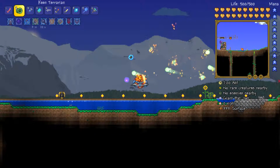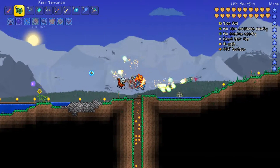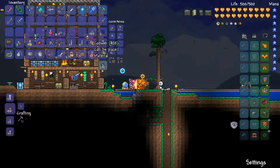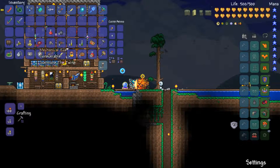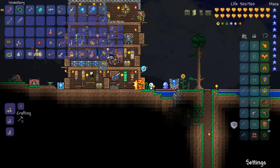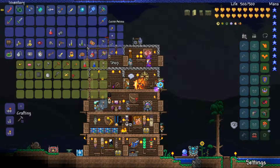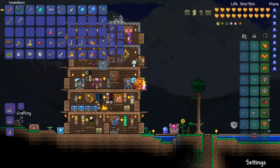Now we have a lot further range because of the white string. We're going to want some more gold, so let's use the pirate map I saved for nighttime — a fun little event. I also made some potions that make enemies drop more gold. To craft them, all I did was use a bottle of water along with five of the gold dust this guy sells, and crafted them at a flask station.